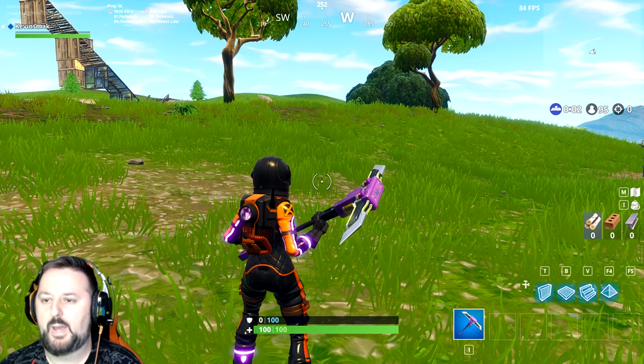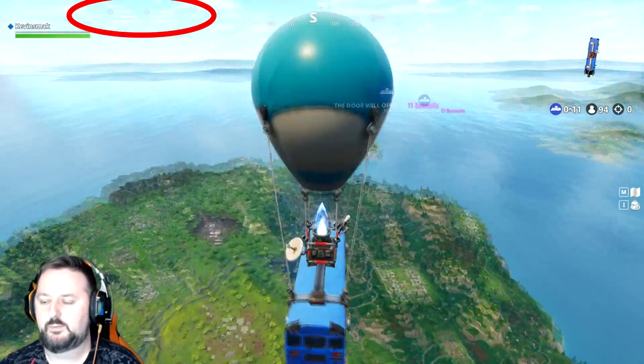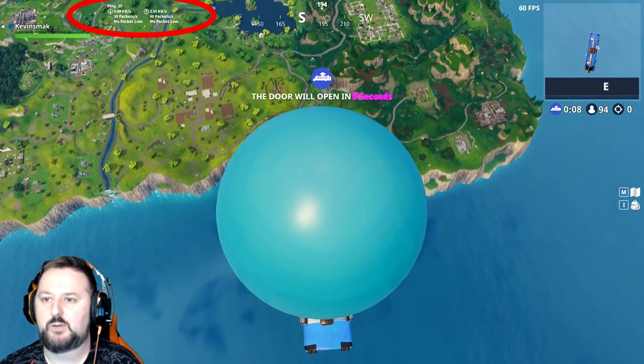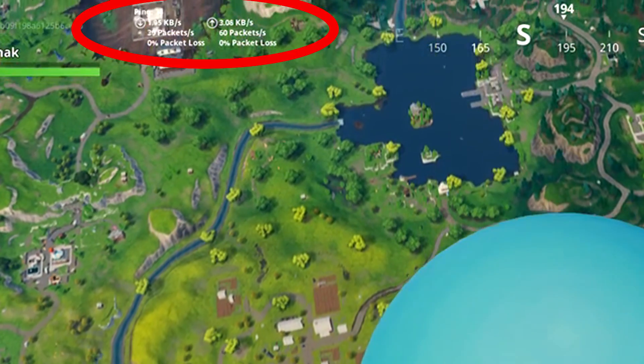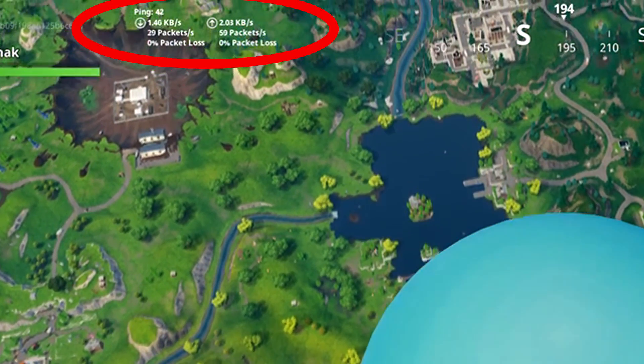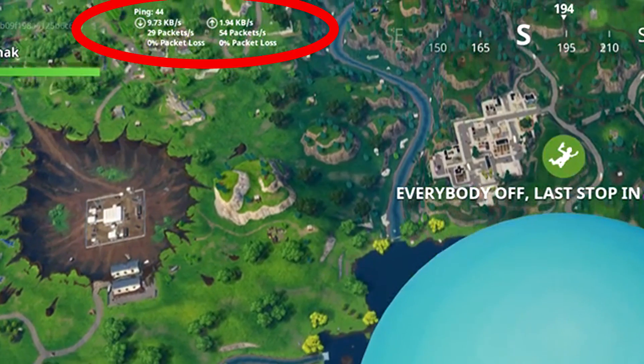Go ahead and hit Back. Now you can see at the very top left — you can see what the ping is set to. Right now I'm pinging at 31, which is pretty decent. It's going up a little bit here and there, but that gives you an idea of what your ping is.